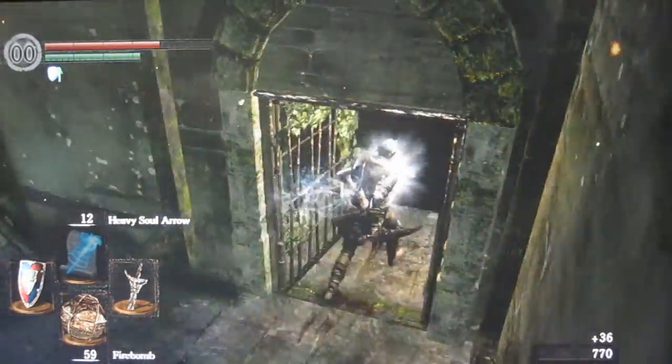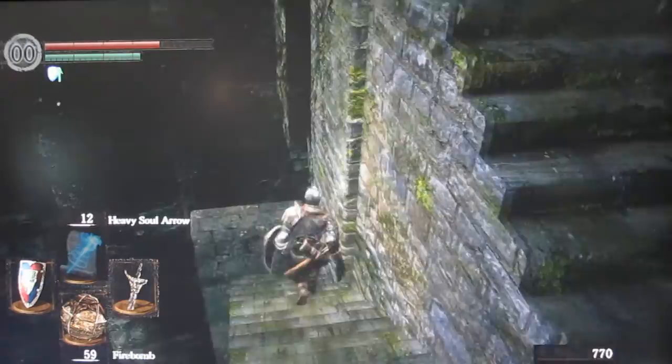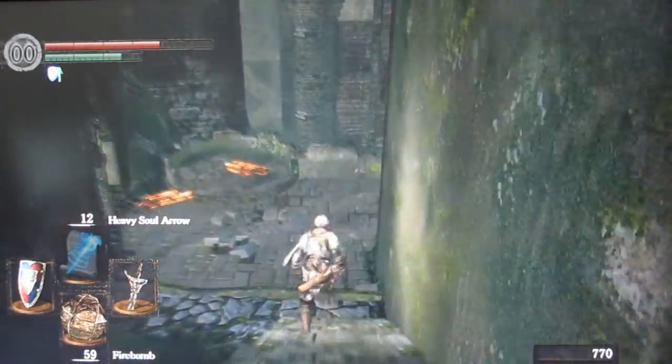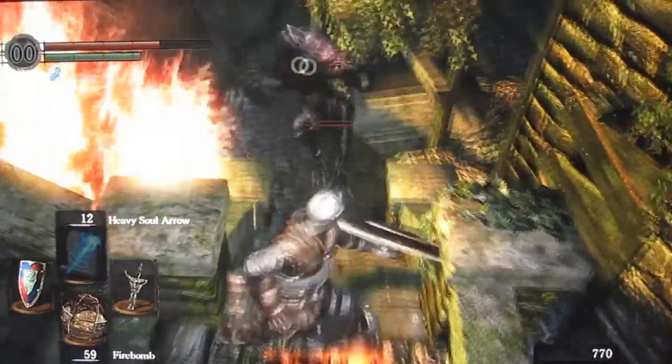So now you don't have to go all the way around if you die. We're just gonna try not to fall off here. Like I said, firebombs are key because you're about to meet the Resident Evil dogs.